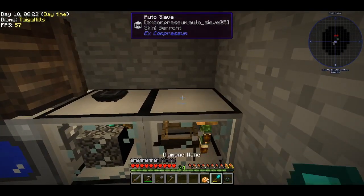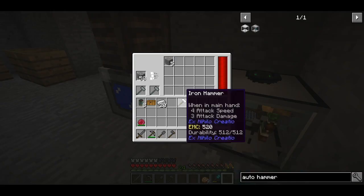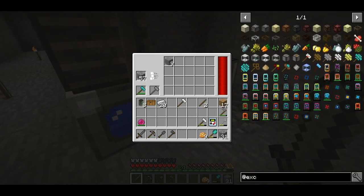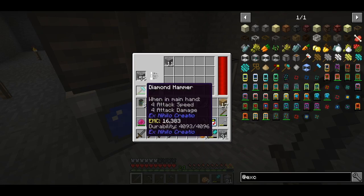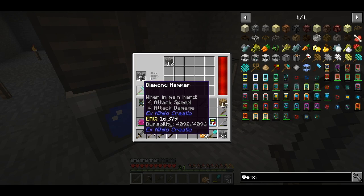We have an auto sieve, so we put the power on top, put a mesh inside, take the gravel and put it in, and it will sieve for us — lovely. You can also put a diamond hammer inside to increase the speed, though it's not very efficient because the hammer has durability and it will degrade.